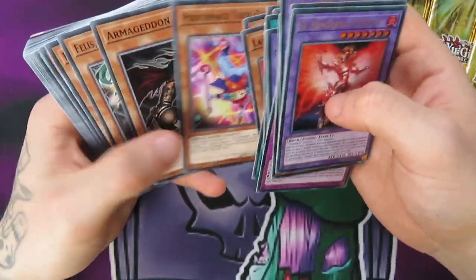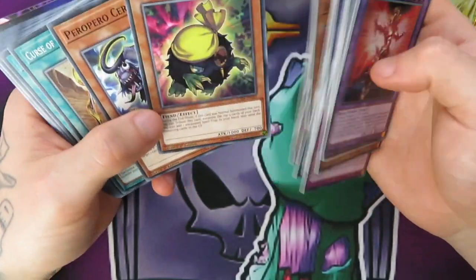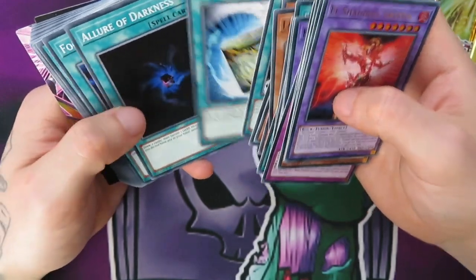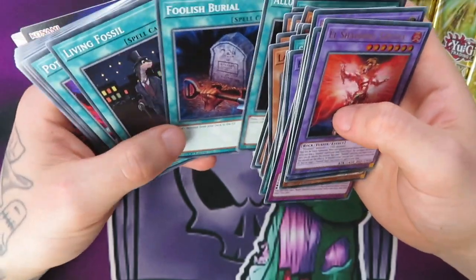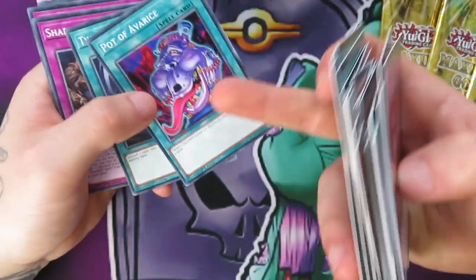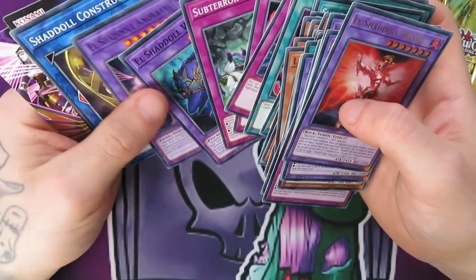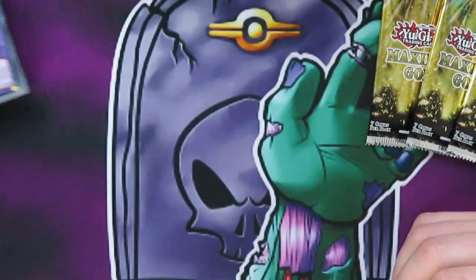That could help to get rid of his stupid Time Thief Redoer — that was a very irritating card. Another Super Poly, so technically we have two of those now. Pot of Avarice — with the way my deck was, that would have been nice. Shaddoll Core. That's basically it, let's put those to one side.